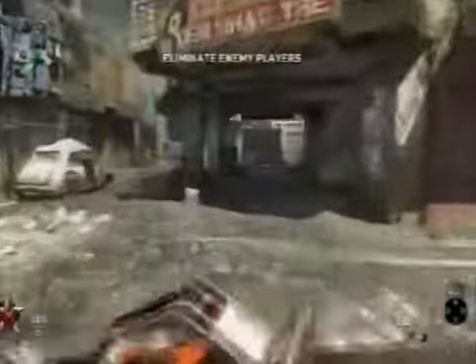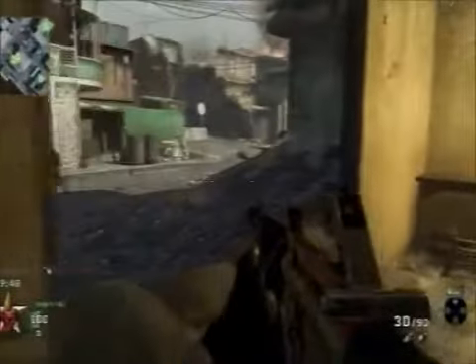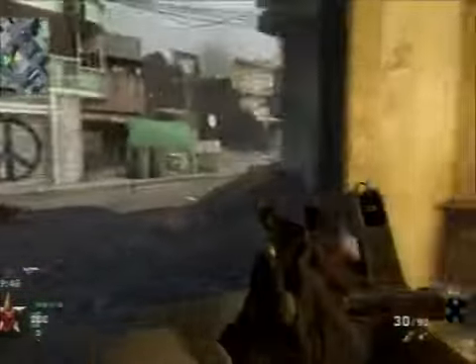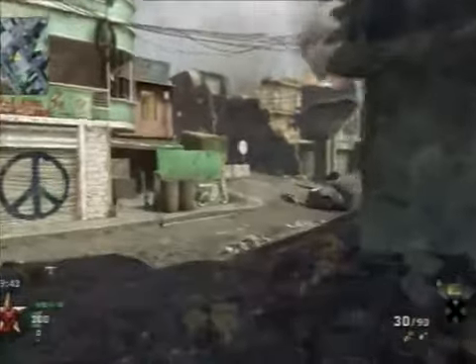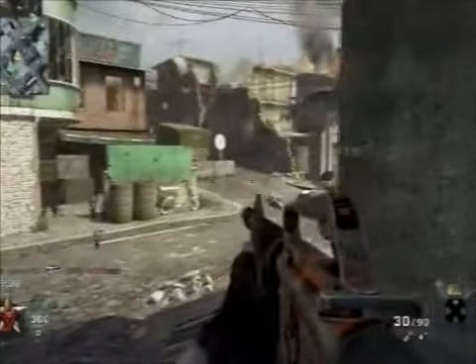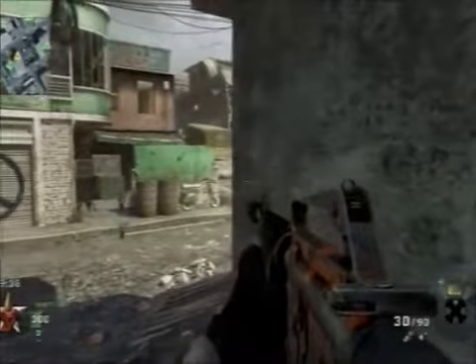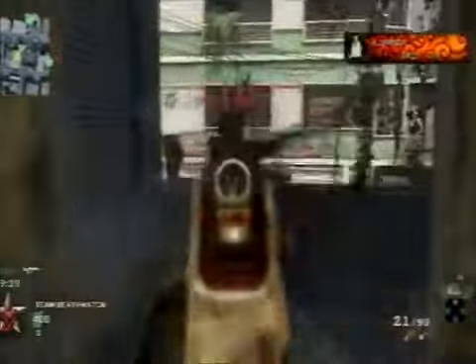I start the match by flanking them and that's the best tactic I can give you. Always go around the corners where they will least expect you. So here I'm in the corners trying to flank them, but they changed positions so I run here, see that guy, line up the shot, kill him and start my killstreak.